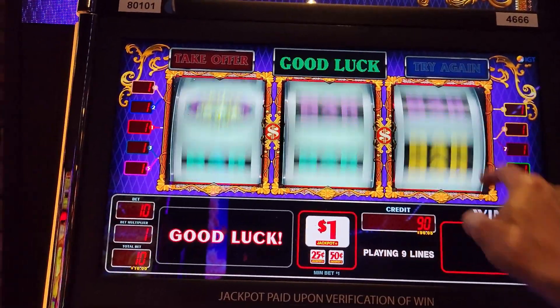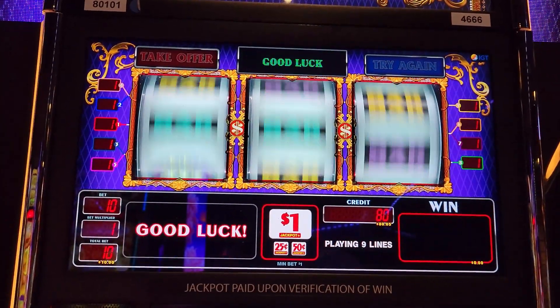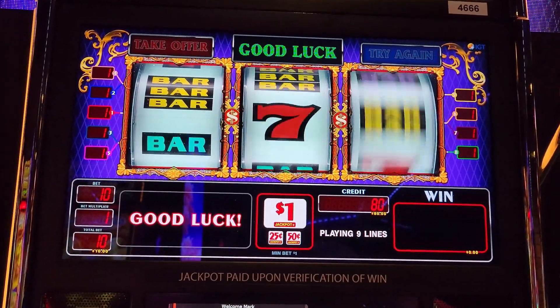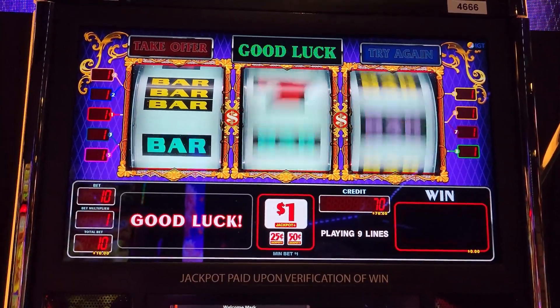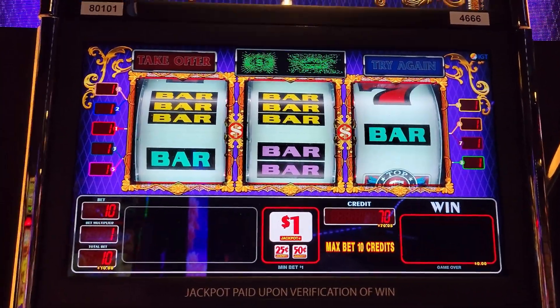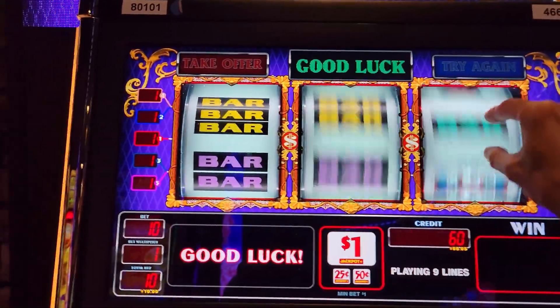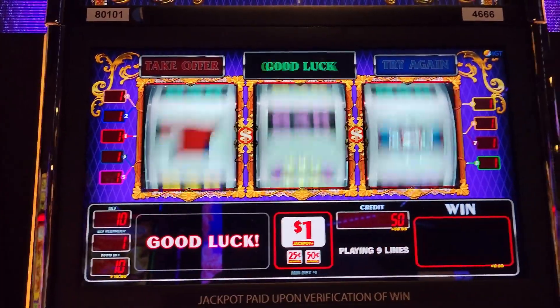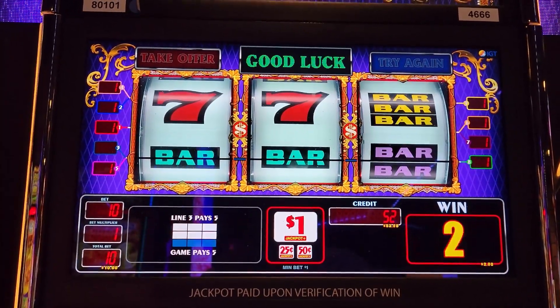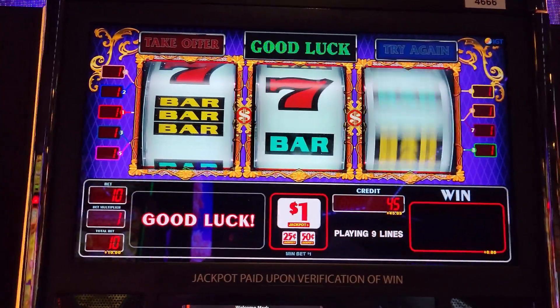A seven to that triple would have been $300. Come on baby, you can do it. We could do some wins too. There it is - we need it up one little spot, anywhere on this side, fully in view, on either one of these three lines. I think that's my first actual win - sort of. It's only $5.